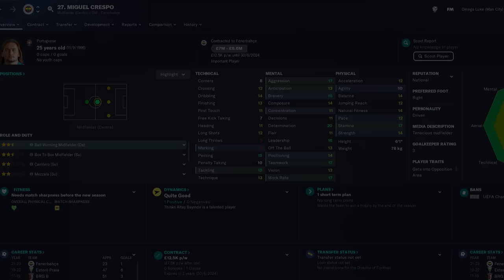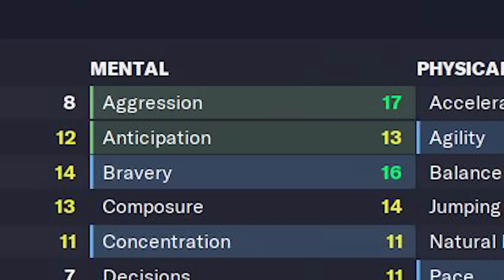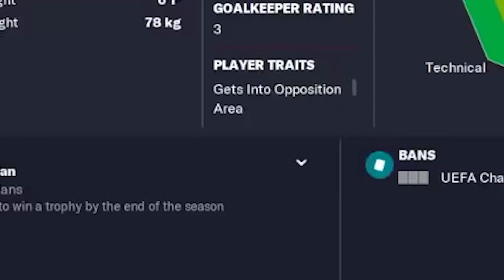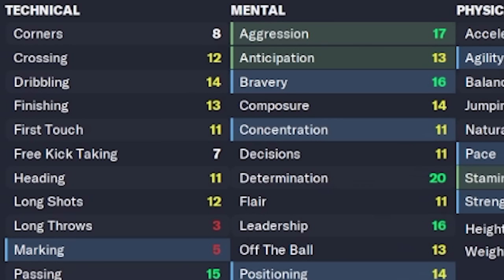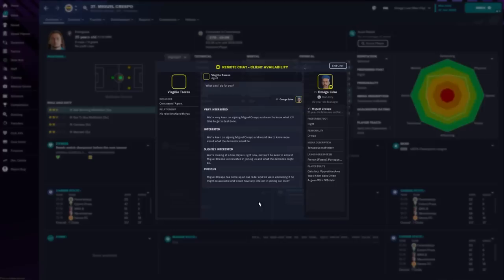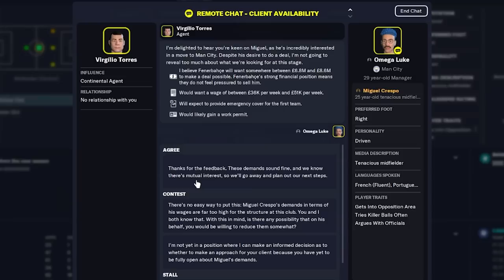Miguel Crespo might be my favourite player on this list. The passing and the tackling, the aggression, the bravery, the 20 determination, 18 for leadership, 17 for teamwork and work rate — this player is going to be a tenacious presser of the ball. He has two incredible player traits: gets into the opposition area, which helps given that he has 13 finishing and 14 composure, and tries killer balls often. Miguel Crespo might be difficult to get away from Fenerbahce and it may cost you just under £9 million. But for a player that's only 25 years of age, I think he's going to be worth the money, giving you a solid 5–7 years at the top.